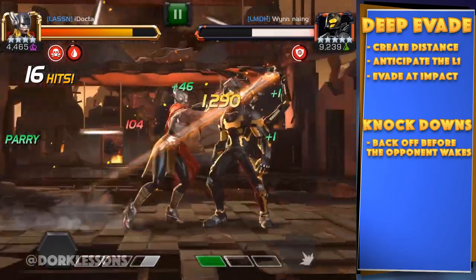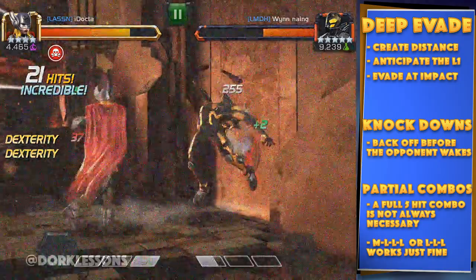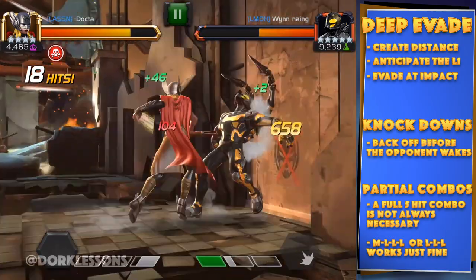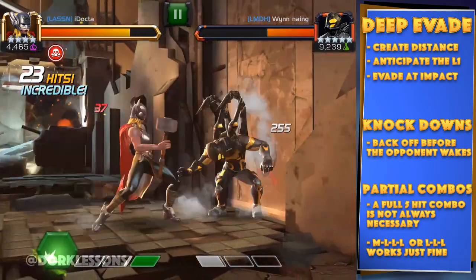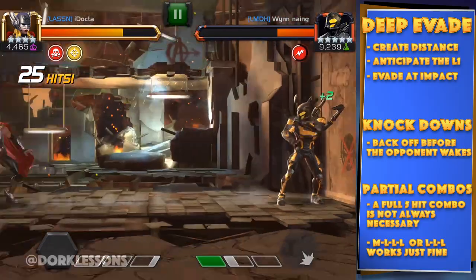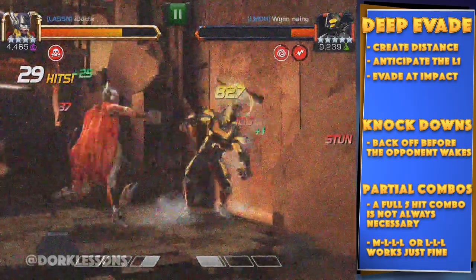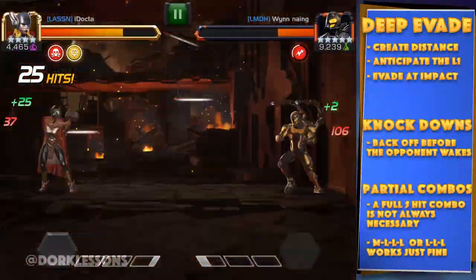Another technique you may want to try is to not finish your combos with a medium. Finishing with a light attack has a much faster recovery and allows you to create the distance you need to evade that L1. Note that you also want to make sure that light attack isn't the last attack in the combo. As you can see here, the same thing done with a block string worked the same way — still had the same recovery and was able to create the same amount of distance.